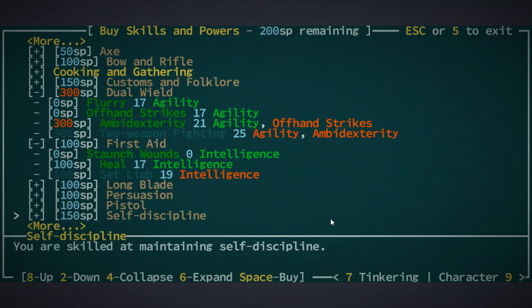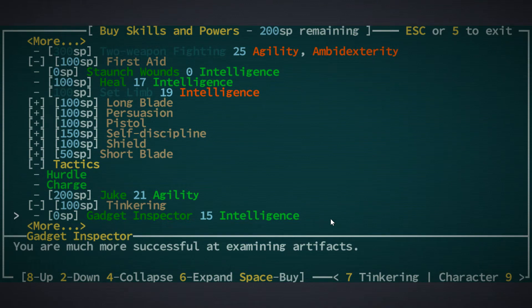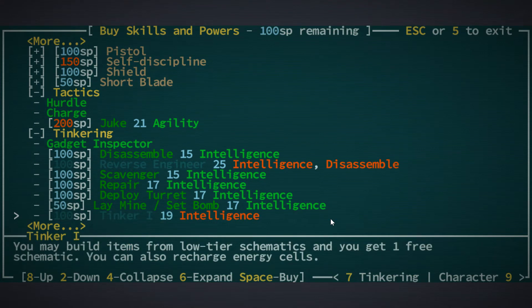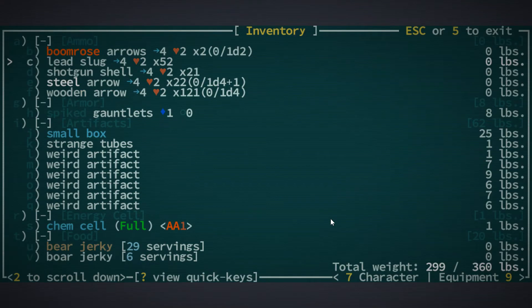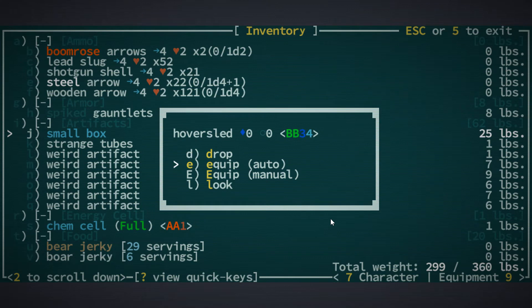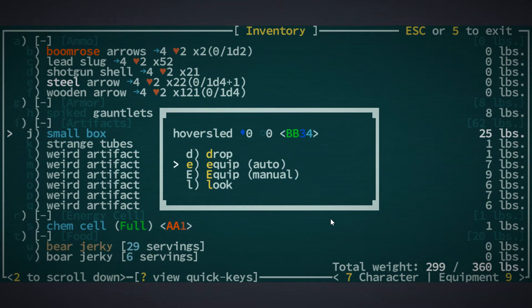200 skill points remaining. Tinkering - Gadget Inspector, yeah, 100 skill points, let's take that. And then we can have a look at all our artifacts. Hover sled - I've never had that. Okay, that's cool - a toboggan that repels above the ground and gently rocks on an ethereal wave, encircled by a corona of wafting dust. Okay, cool.